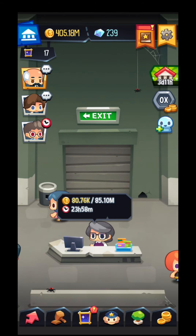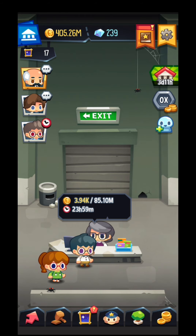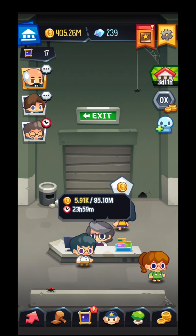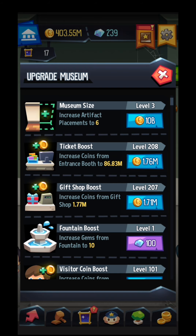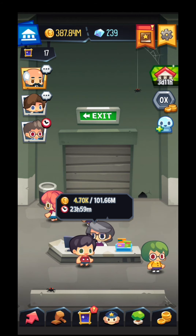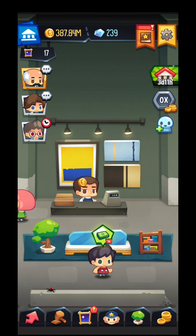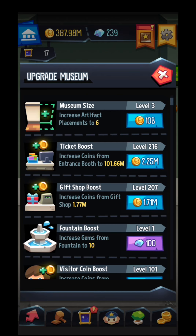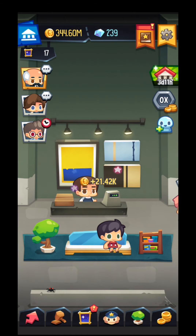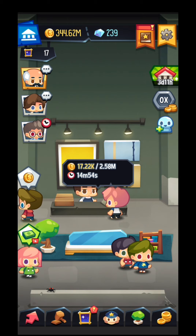Let me show you a bit. Every 24 hours I can collect up to 85 million over here, but I can increase this one. As you can see, right now it will go up to 101 million, so definitely increase this one. The coin gift shop is this one — 1.77 million. I'll increase this one. So right now, for every 15 minutes I will earn up to 3 million.